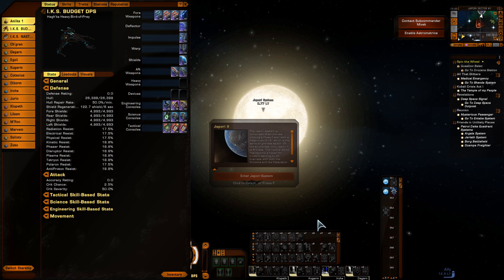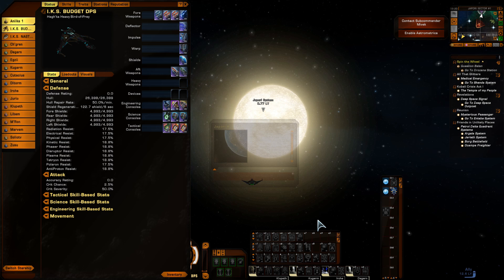I frustratingly had to do Sunrise again twice to get the Torpedo and the Dual Heavy Cannon, and I have now passed a run. So this video will quickly show the build, the run and the pass, and then it'll compare it to their build. I'll also do a comparison between Mark 12 and Mark 14, and then I'll update the cost for just setting up the Mark 12.